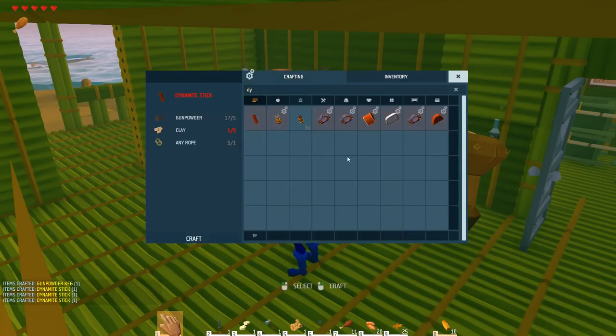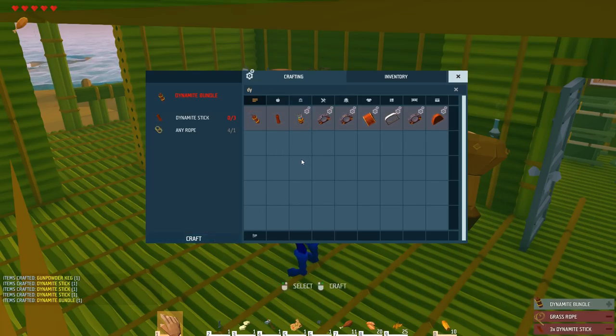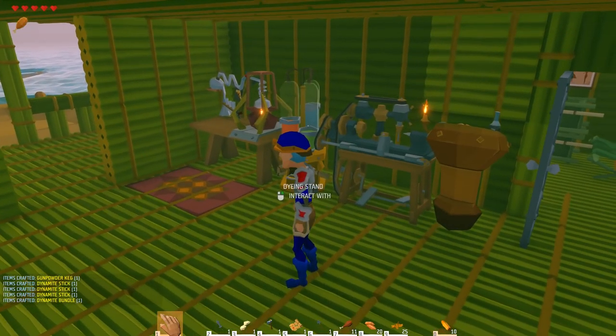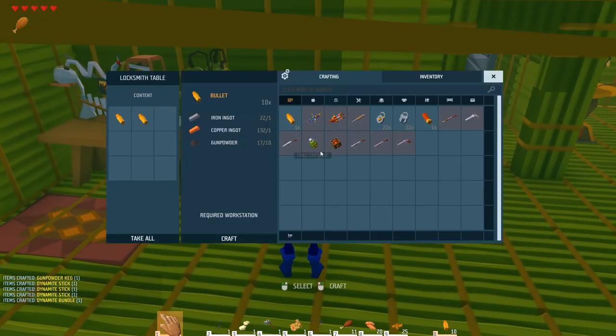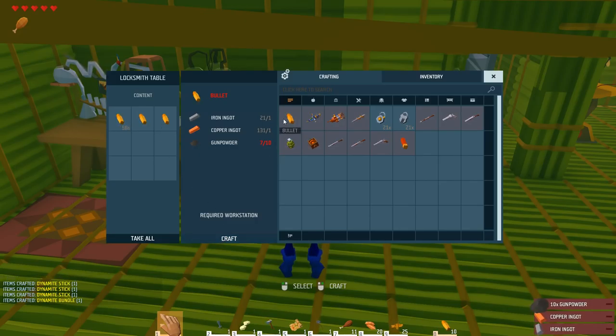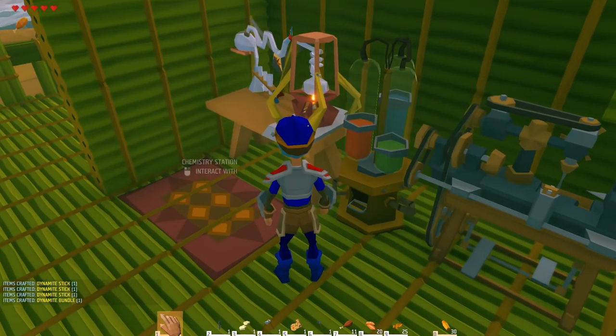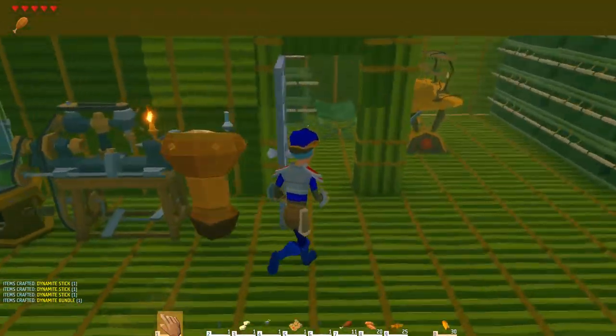Dynamite bundle now — we'll have one. So we have four powder kegs and a dynamite bundle. I believe there was a single dynamite too. I didn't mean to craft that, but I needed some anyway for the repeating rifle. There's also shotgun shells and stuff like that, but I think the repeating rifle is gonna be my best bet.